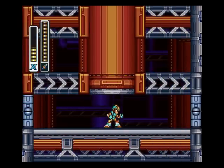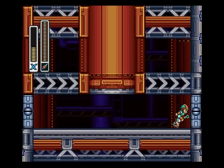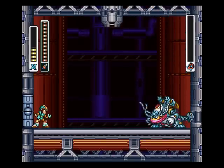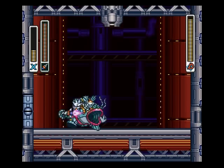Now his weakness is the drill — the fang. And I think I'm able to do it, because I have another energy tank. He isn't too hard. He kinda glitches up when you hit him with the fang, like that.